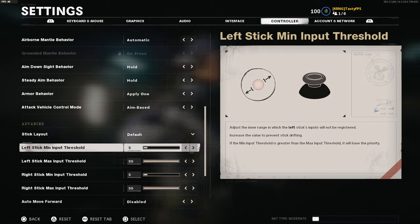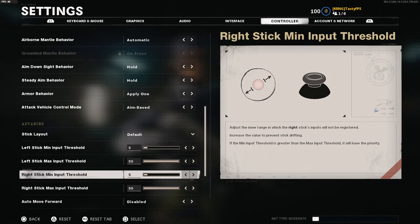Then we have the dead zone, which you've got to explore yourself based on your controller. You want to set the lowest dead zone possible. I've set mine to a minimum of 5 and a max of 99. The dead zone is essentially the sensitivity of your thumbstick — how much you have to move it for it to register in-game. If it's too low it might drift on its own, so you need to find a sweet spot in a private match. For me it's 5, which is what I had in Modern Warfare as well.